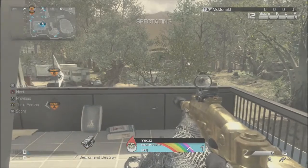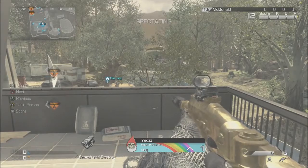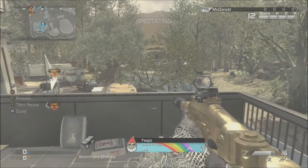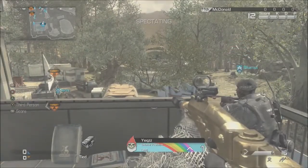Hello, this is Jax here. I want to show you guys a weird gun glitch with the Bulldog or any semi-automatic gun that I've found. Basically what it does, it turns your semi-automatic gun into a fully automatic gun.